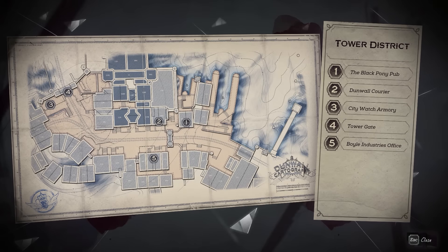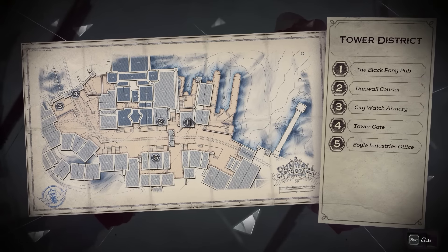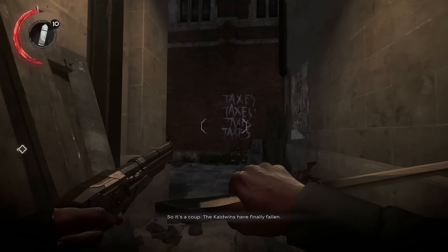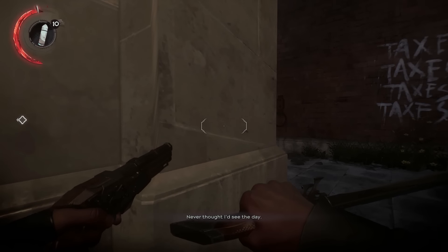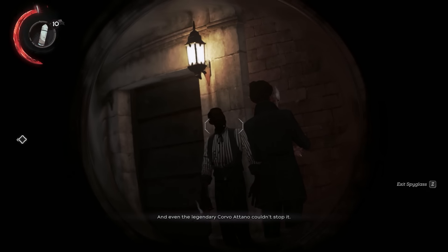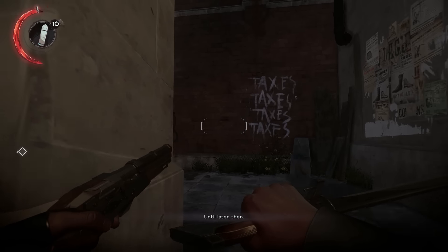Dunwall Cartography — so up ahead is Black Pony Pub, that's the next building of interest, besides the one we're about to enter. New Map Addictor Journal — that's fun. We're gonna sneak around the back way. 'So it's a coup — the Caldwins have finally fallen. Never thought I'd see the day.' 'It seems so, and even the legendary Corvo Atano couldn't stop it.' Shh, we shouldn't be talking about this.